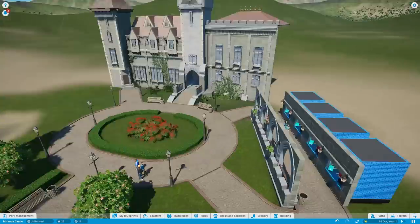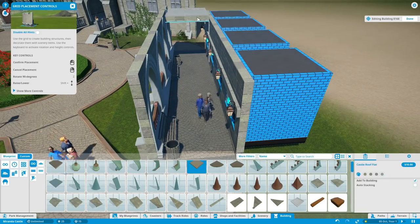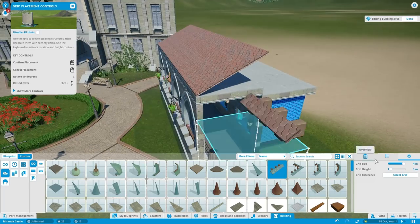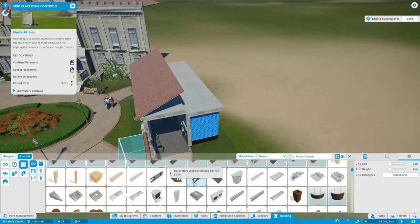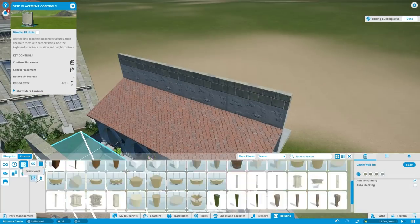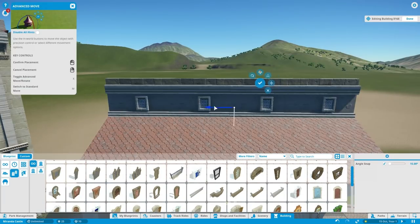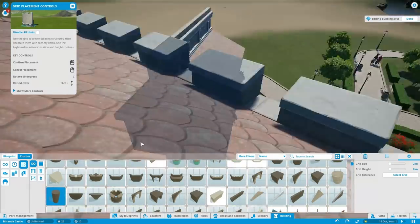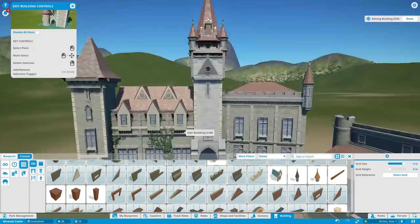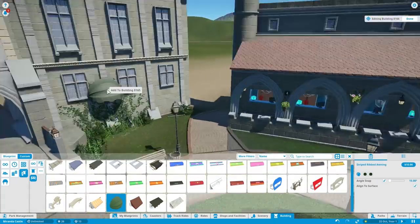I decided to put some information kiosks here — four in a row. Normally you go to the side to buy your ticket, but right now the entrance is before you get to the ticket booths. These are supposed to be like ticket booths, so you buy your ticket here if you haven't already done that online. My game is still running — it's now the 17th of October in year one, and at the end of this video it's going to be somewhere in year two. I don't want to end up like my Roller Coaster Tycoon 3 park where I was at year 20 and coasters became less popular.